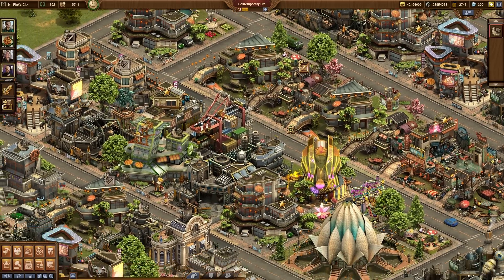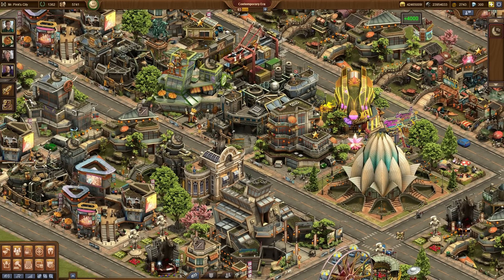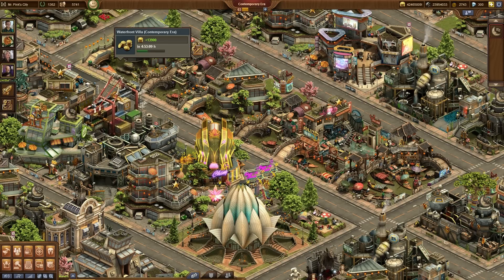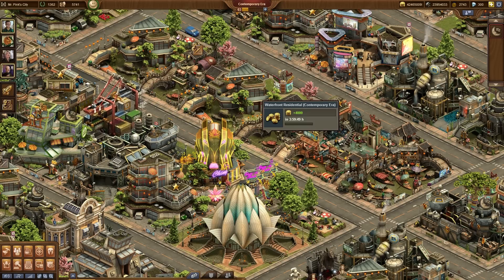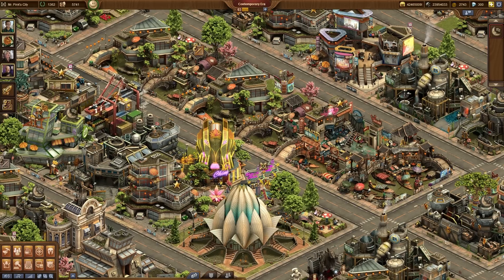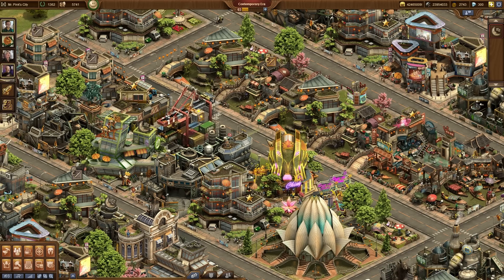One thing that we're very proud of is our new waterfront buildings. As you can see, at least one building in every category has a canal running in front of it, and when you put them next to each other it will look like there is a giant canal stretching through your city. It's a very nice effect — it doesn't really have a game effect, but if you want a nice looking city, that's the way to go.